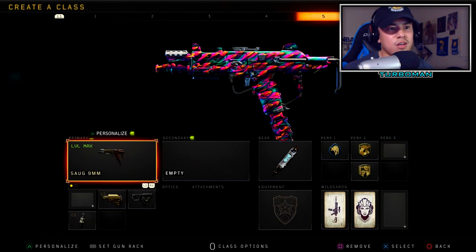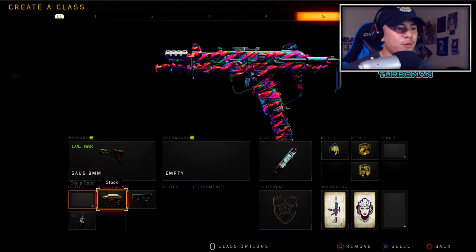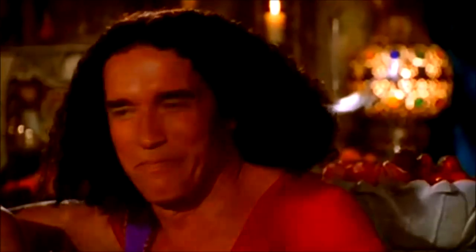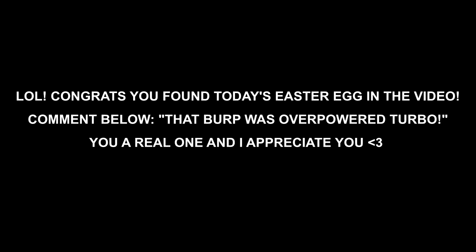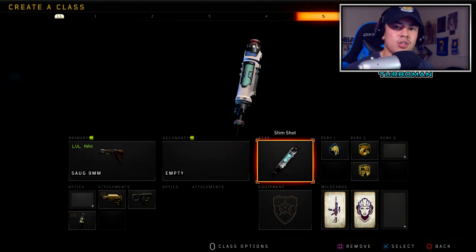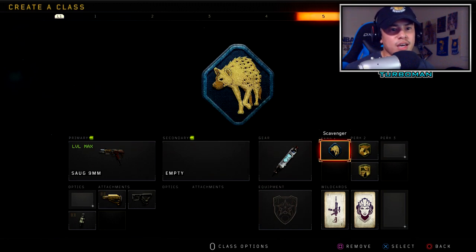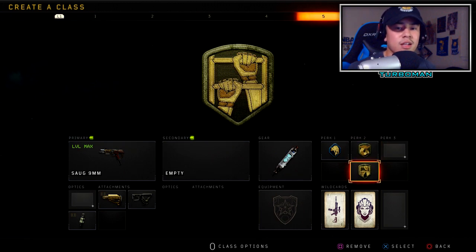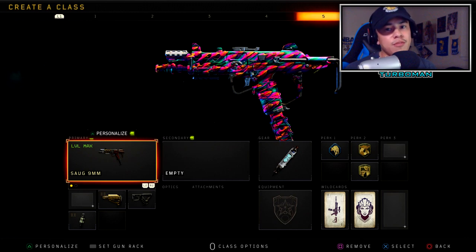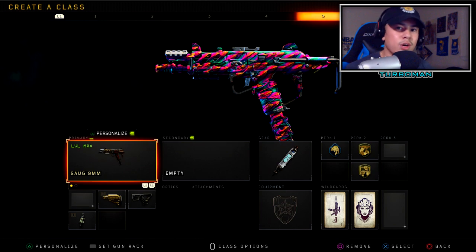The SOG class setup is one of my favorite aggressive SMG setups. First, I'm rocking Stock — when you put Stock on an SMG, your movement is just incredibly fast, and strafing left and right makes it much harder for enemies to hit you. I'm also rocking Quick Draw to aim faster, and Fast Mag because playing aggressively means you need to stay locked and loaded for the next gunfight. Stim Shot, Scavenger, Gung-Ho, and Dexterity — Dexterity lets you slide farther and climb things faster. I call this the SOG cracked class setup. Pair it with the Ruin specialist to navigate the map even faster.